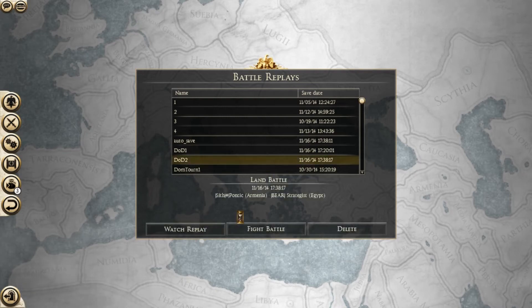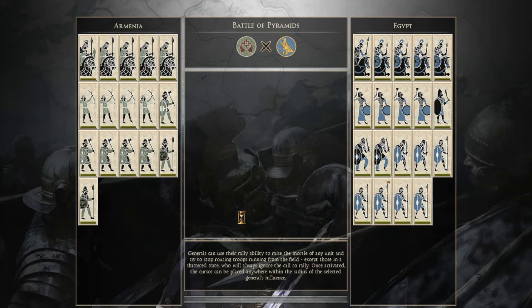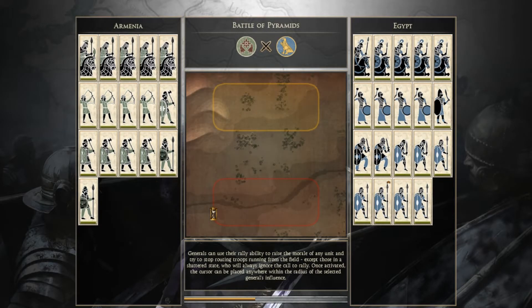Hey guys, it's Pontic, and today I'll be showing you round 2 of the Decade of Darkness tournament against my opponent Strategist from the Bear Clan. He got first pick and he chose Egypt, and then I counterpicked with Armenia.